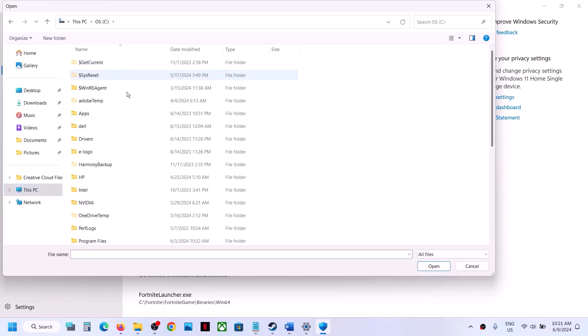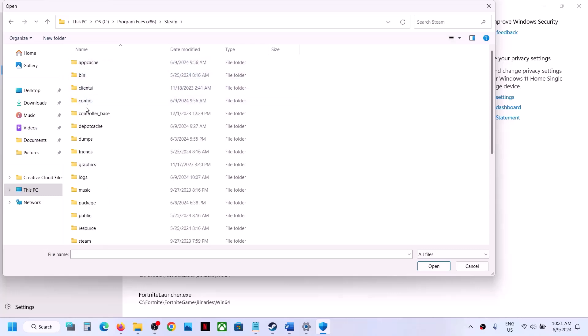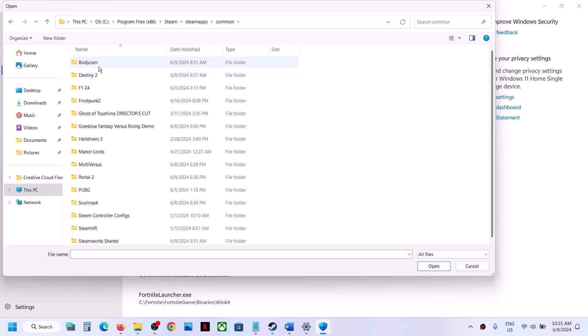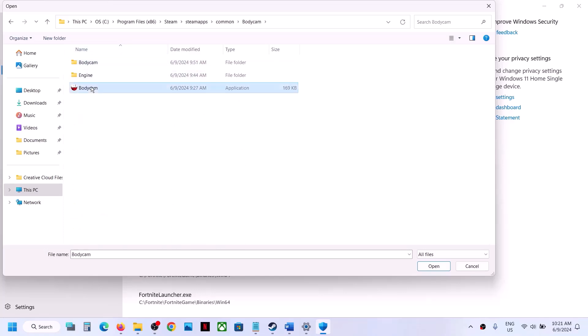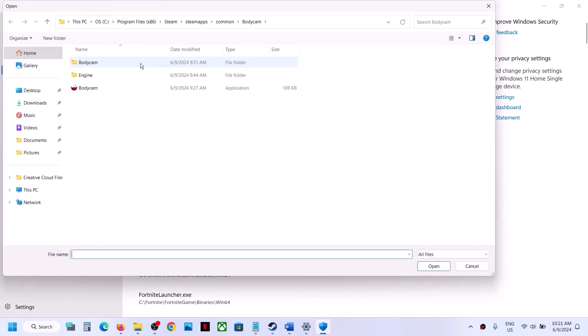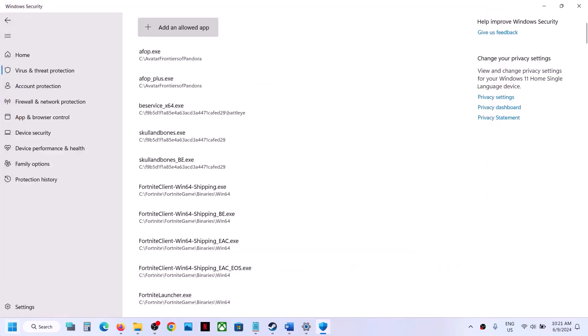Open C drive, Program Files x86, open the Steam folder, open the SteamApps folder, open the Common folder, open the game folder, select the game exe file and click Open. Once added, click Add an allowed app again, Browse all apps, open Body Cam Binaries Win64, select that exe file, and click Open.